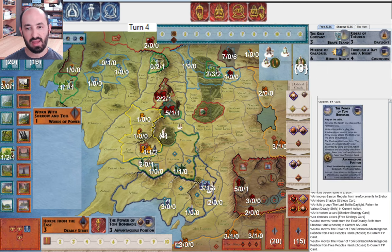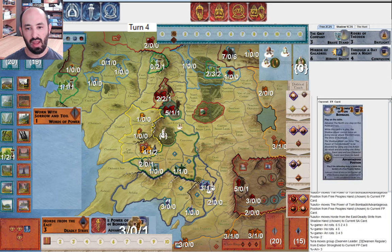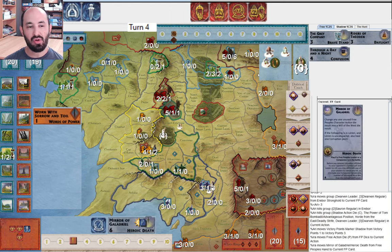They press and play another Deadly Strife — they annihilate Erebor and I get two hits back. They very efficiently took out Erebor. I could at this point — dwarves are at war — try and muster in Iron Hills, but that's not a very productive use of that die. It's not going to really slow down Shadow much; they're probably going to attack it anyway.